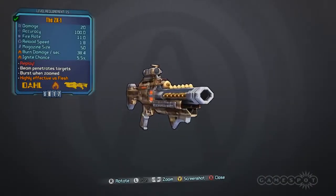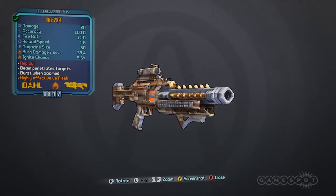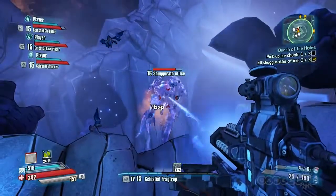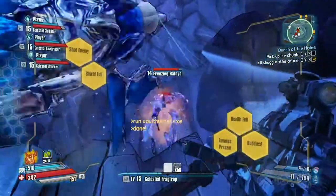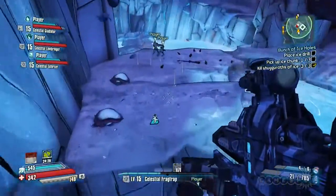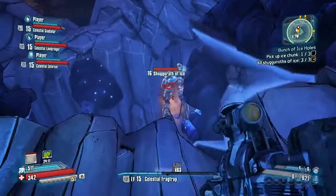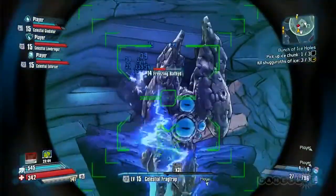The ZX1 is the other weapon we got to fool around with, and let me tell ya, this is one hot little number. Yes, that's an elemental damage pun, and no, I feel no shame. A 100% accurate fiery laser beam that penetrates enemies and becomes burst fire when zoomed? I'm not totally sold on that last stat, but what the hell, sign me up. Just gotta make sure you find yourself some atmosphere with this one, because you know what they say: in atmosphere, fire burns clear; in the void of space, you can't melt face. Atrocious.